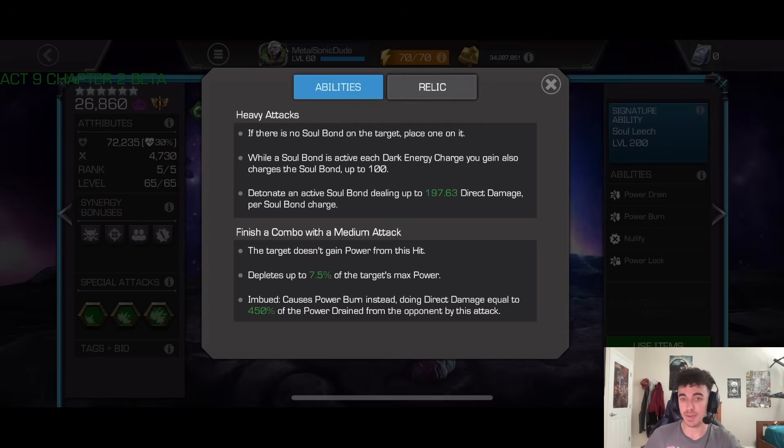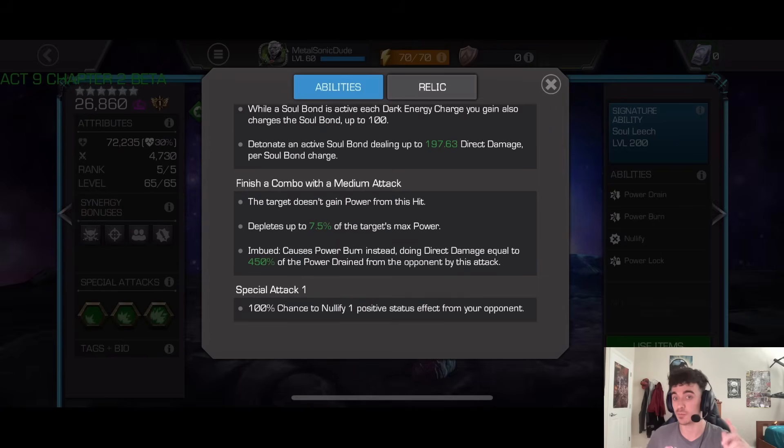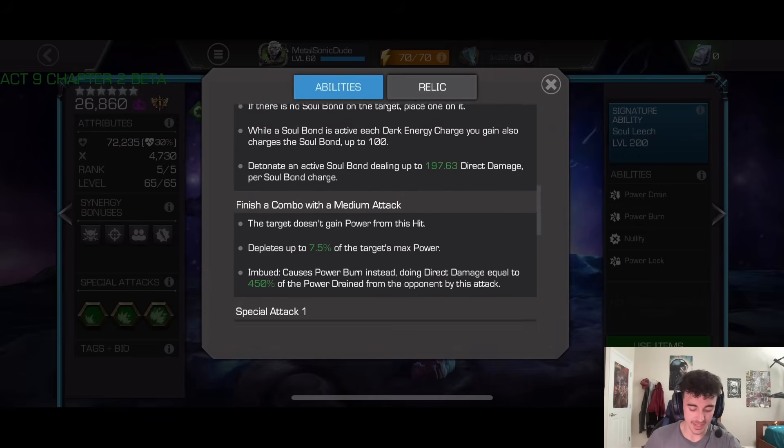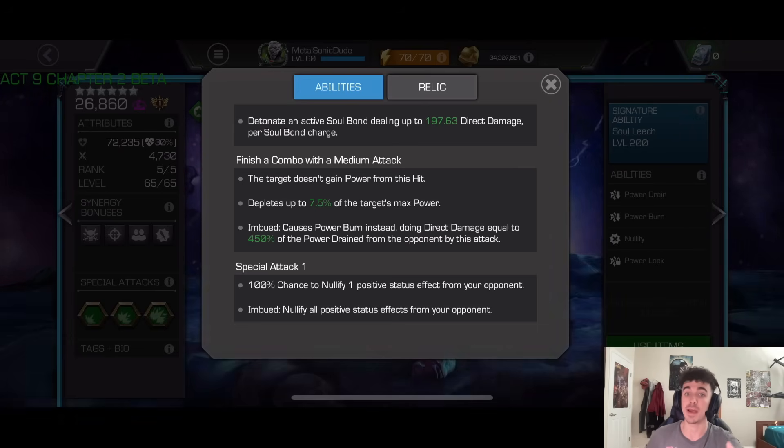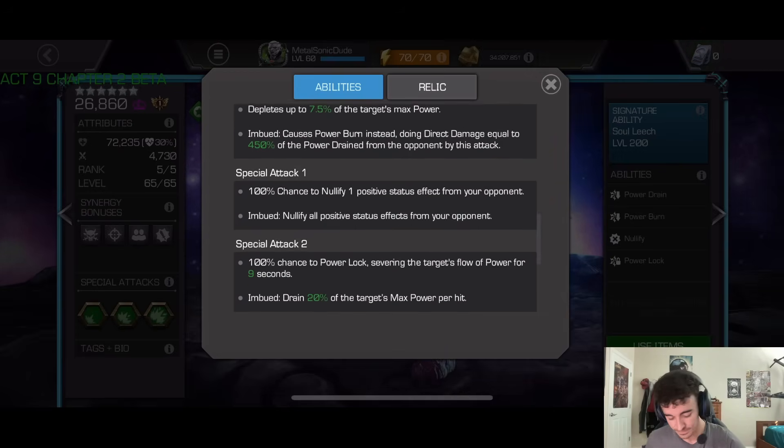Ideally you start a fight with a parry into a heavy to get the soul bond, then drain the opponent's power using your second medium, which drains up to 7.5% of their max power without giving them power back. If you're Imbued, that attack deals direct damage based on the power burned — it becomes a power burn rather than a power drain. He's one of the only characters in the game with both power drain and power burn, which is unique.